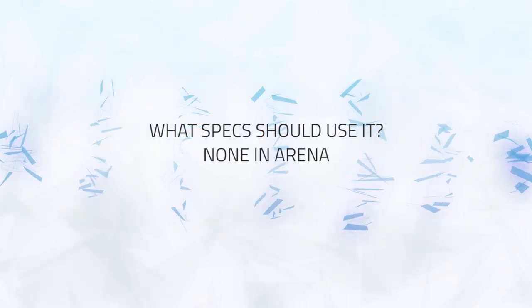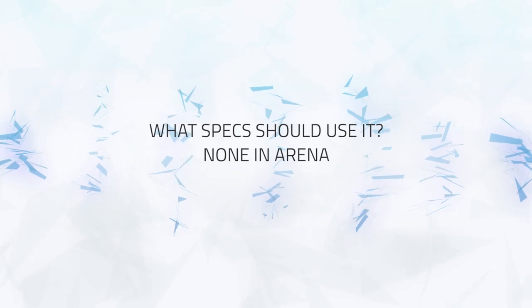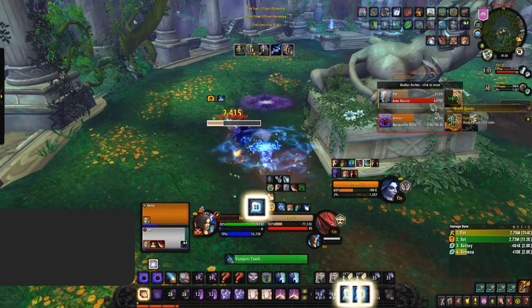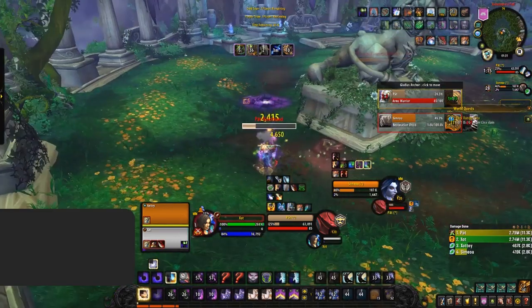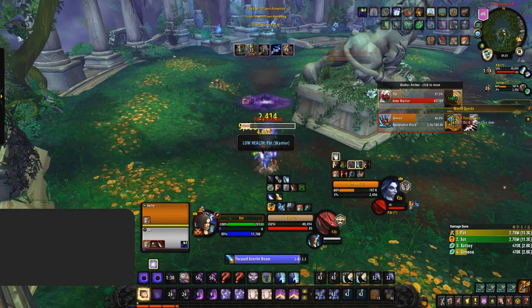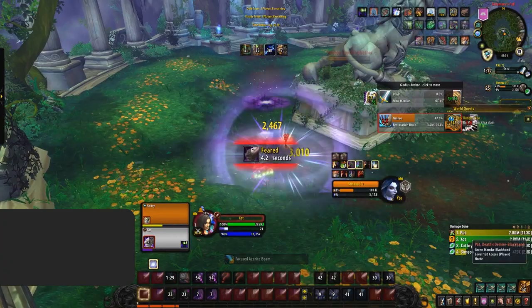So what specs should pick up the Focusing Iris major? Honestly in Arena I'm going to say none. It's just way too easy to counter and there are far stronger essences out there. That said, if your class has a stun to lock somebody down, this essence does gain a little bit of value as you can ensure the cast goes off. But for Arena, I don't see any classes picking it up as a major in most cases.